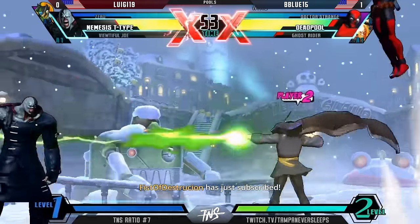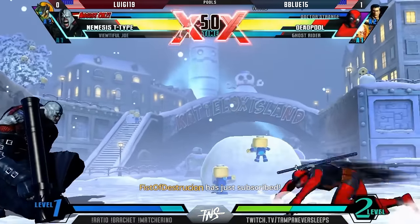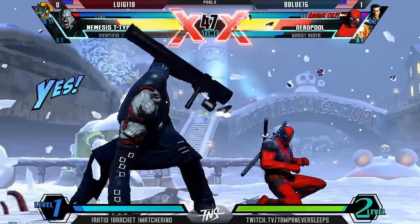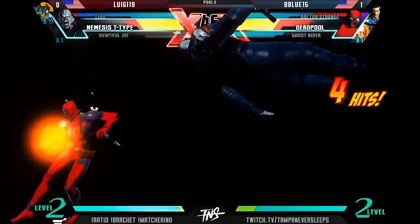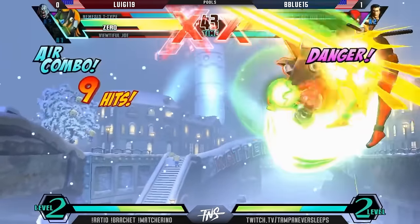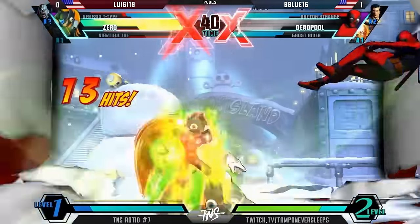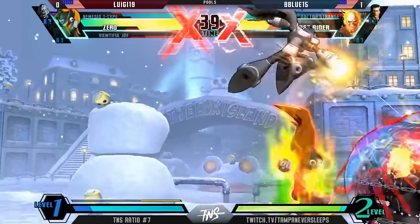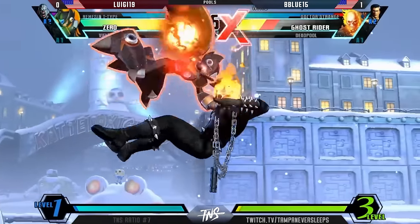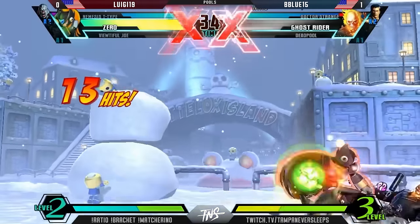Luigi is a Joe player? Maybe it's just this one game. I like the way he used Nemesis. Off for the snap, going to take care of the Zero — but no. Great throw here from Luigi. Easy X-Factor. A little bit of heavy lifting with that, the expensive one. Pitch yourself up with Sogenmu, nice block from B-Blue, he gets the up-back and he's out of there. Good throw — got the kill easy as X-Factor is running out.